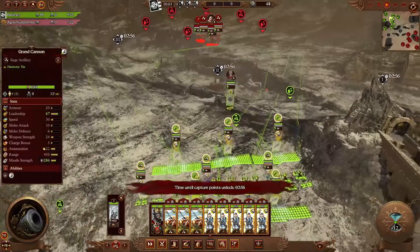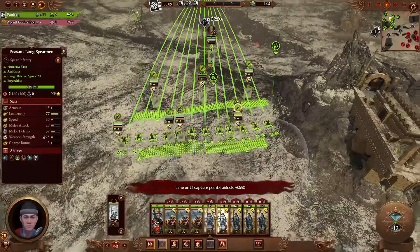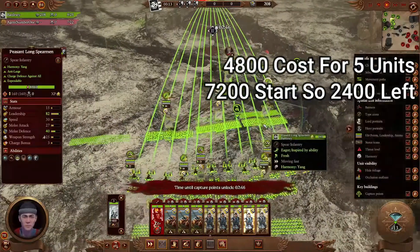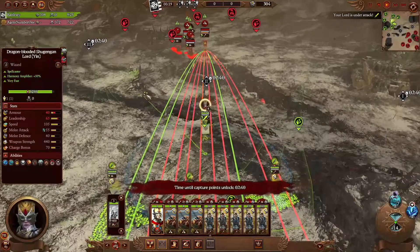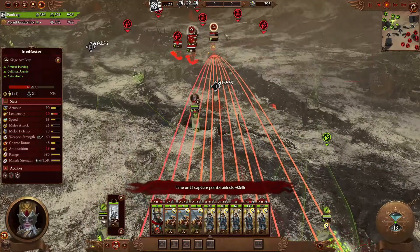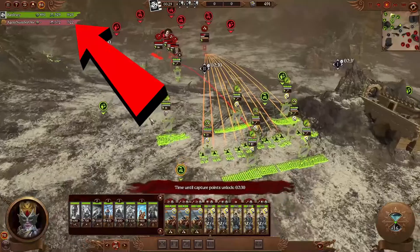The best tip I can give anybody that plays this game is check what your opponent has. They've got two noblers, two iron blasters, and Scrag, which equates to roughly around 4,800 in cost. You start with 7,200 and they have two slots left, which means they have to have gorgers because I cannot see them. Now it sets me up knowing that I have to protect against gorgers. You can see top left how many troops they have, and now it pretty much changes up how I play my starting army.